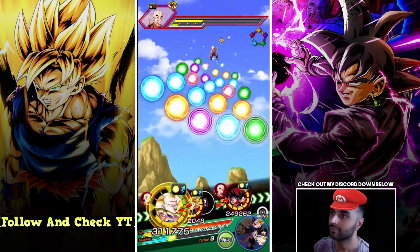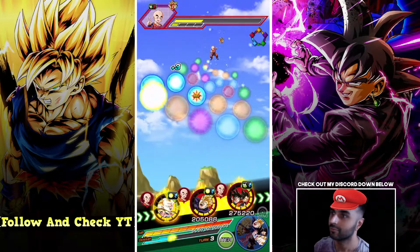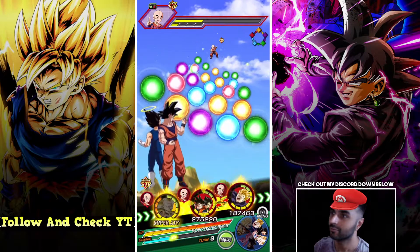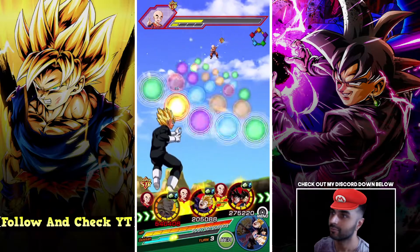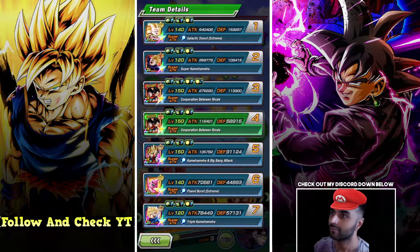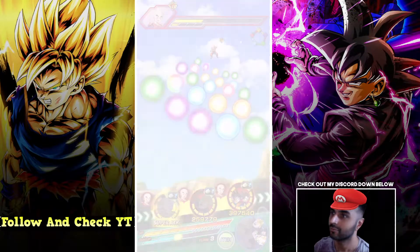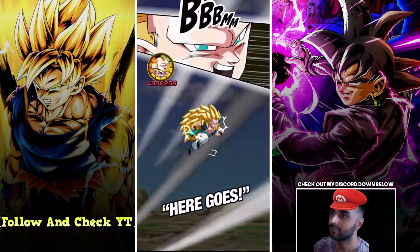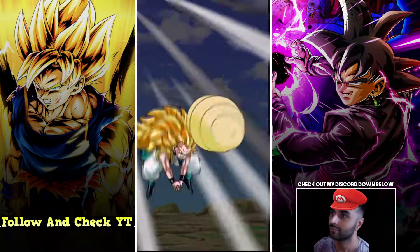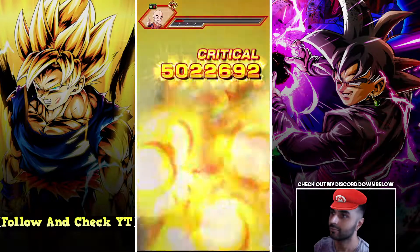We actually get the 11-key now. I'll keep it like this and throw support with him — let's see what he's hitting. Defense check: we're sitting on 153k. He can slap me — let's see what we're hitting. 4.35 million, still with no linking partner. 4.35 — look at that damage!